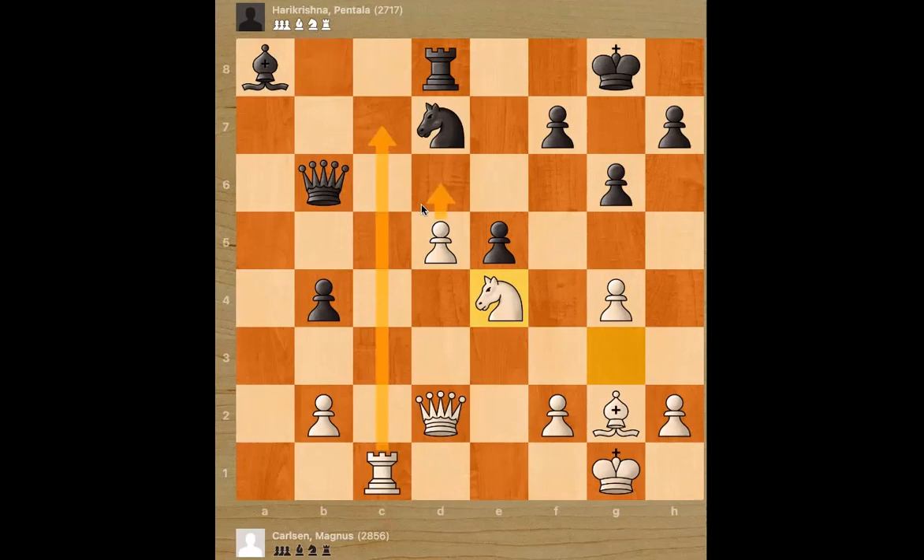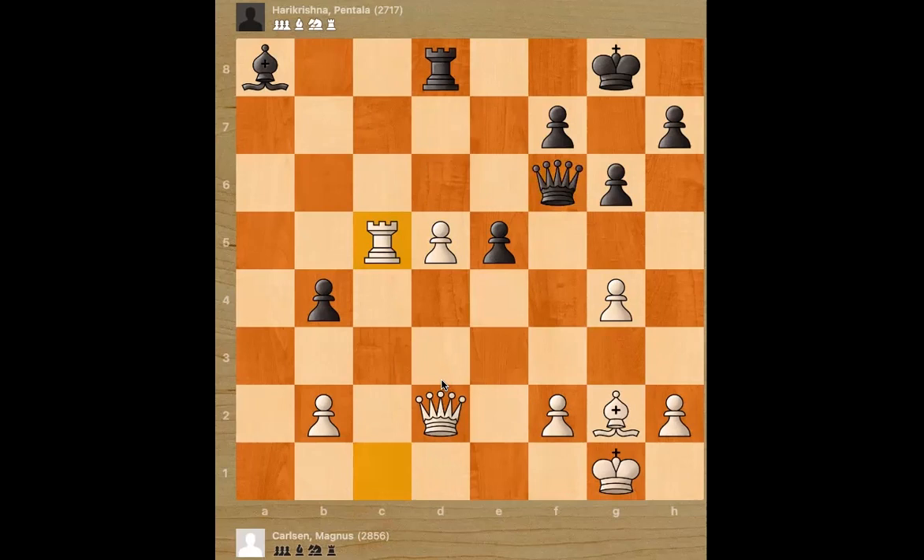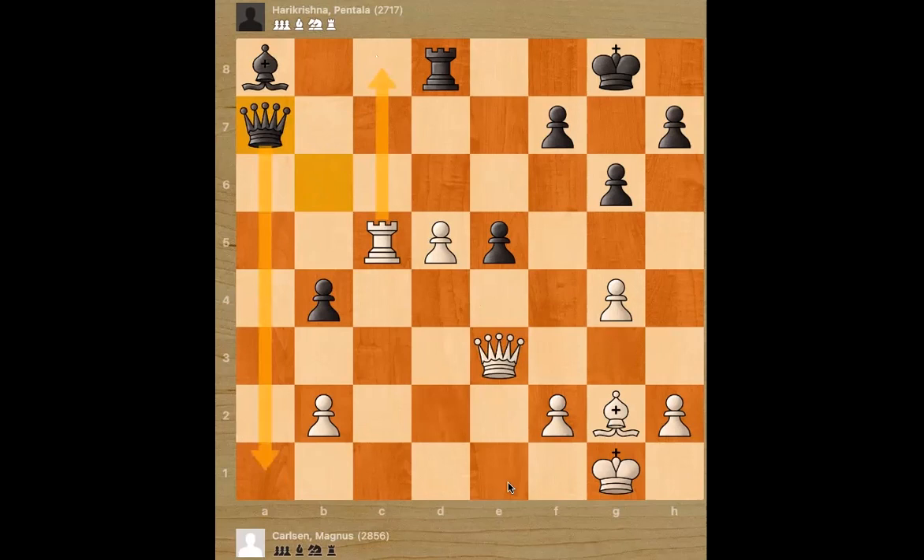Knight f6 — black frantically exchanges the knights. Takes, takes, and rook c5. Magnus keeps the pawn defended well. Queen b6, attacking the rook. Queen e3, threatening rook c8. So queen a7 was played. Now, what happens if rook c8 is played by Magnus? There is queen a1 check, and when you block, black just takes the rook. So rook c8 would be a losing move because black would give this check.